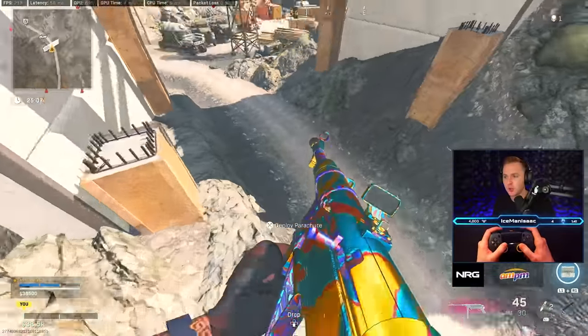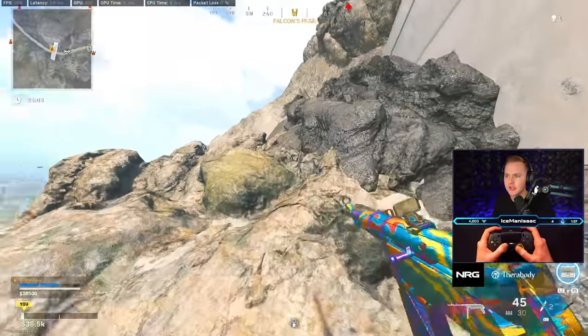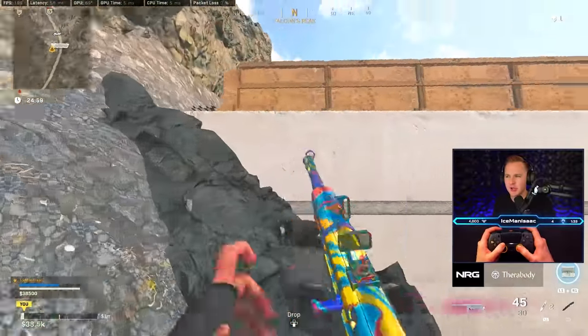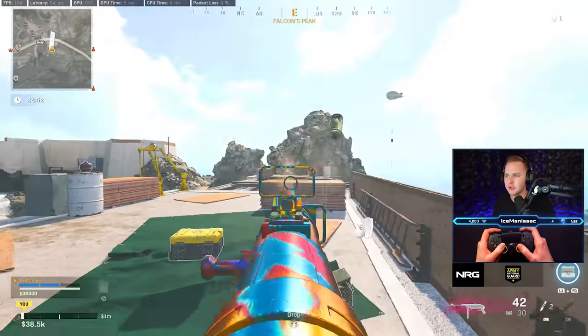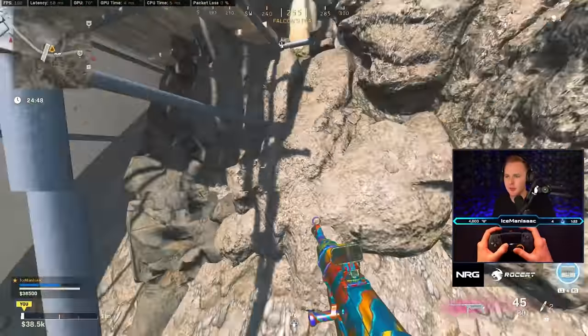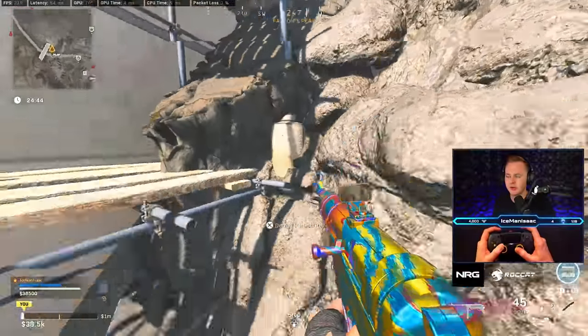The alternative is working your way all the way around, committing to going underneath them, and then climbing up underneath here. Just be careful — you're pretty exposed as you're working your way through here. I would rather be on the other side making that flank, but you still can make your way up this way as well. My angles are a little bit tighter on the other route.